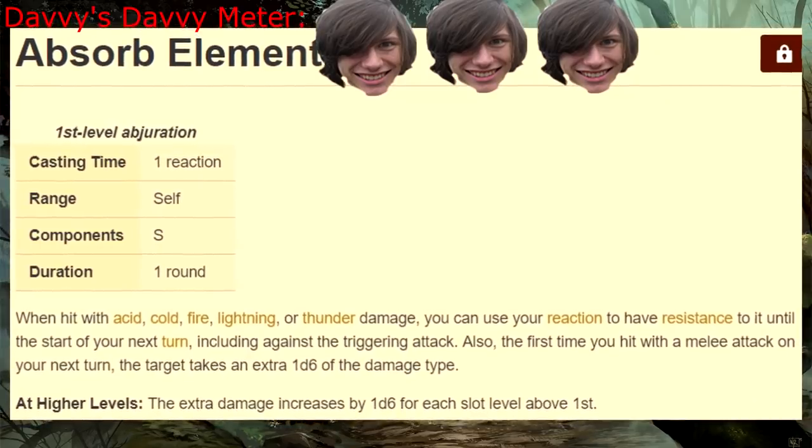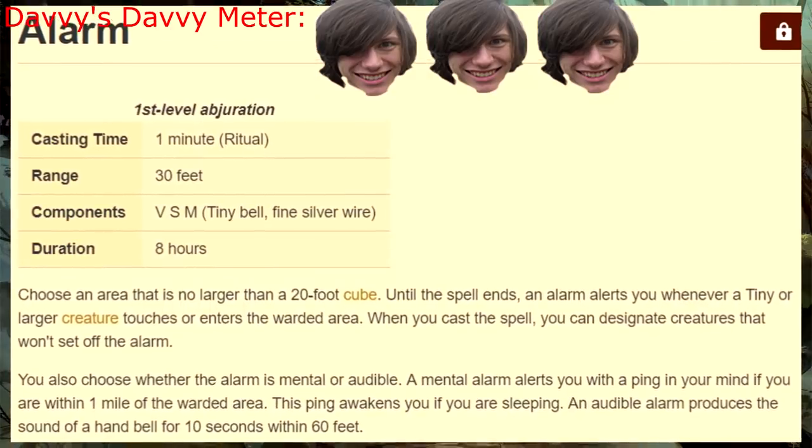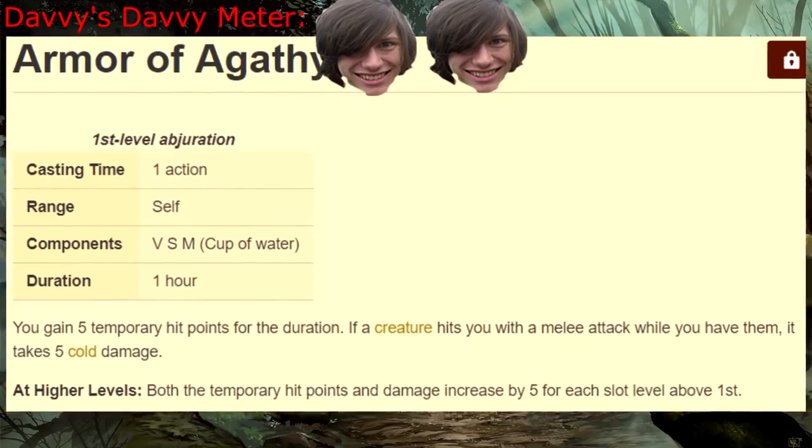First level! Absorb Elements — reaction spells are my favorite, because I don't have to think about using them. The added damage is just icing. Alarm — warning, bitch incoming.